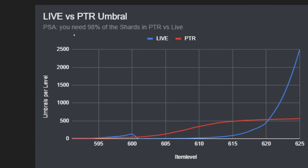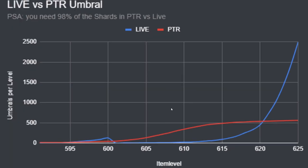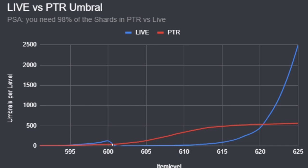So PSA: you need 98% of the shards in PTR versus live. You're going to be able to save about 2% if you wait right now with a 590 or 600 piece. You wait now until live, you save about 2%. But when it comes to the really new update, they're doing a more gradual increase on the amount of Umbral Shards you need in PTR. You can see here with the chart — you're going to lose a ton of Umbral Shards from that 600 to 615 range that you never really lost before. This will give you a huge discount and opportunity that you will not have after the PTR update goes live.